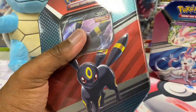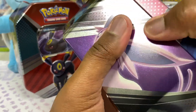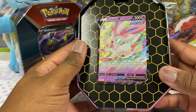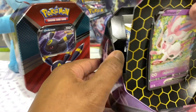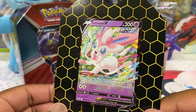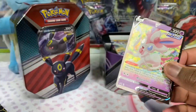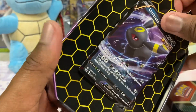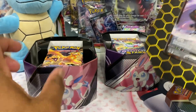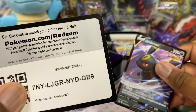Let's open both of them here. Let's get these open. Let's show the Sylveon here — this is a nice artwork, nice and pretty. And a code card for you. They both have Brilliant Stars in there and a code card.